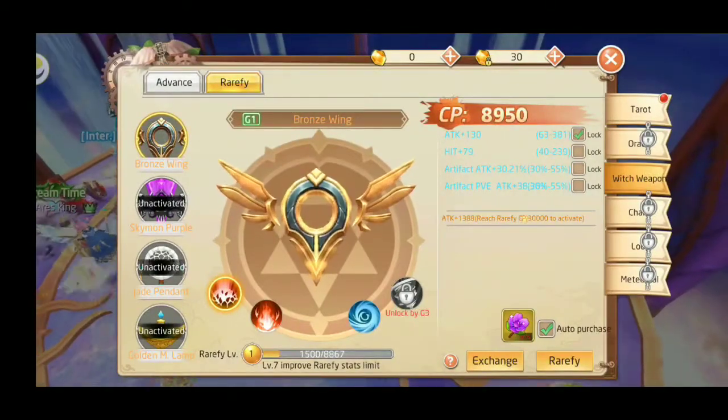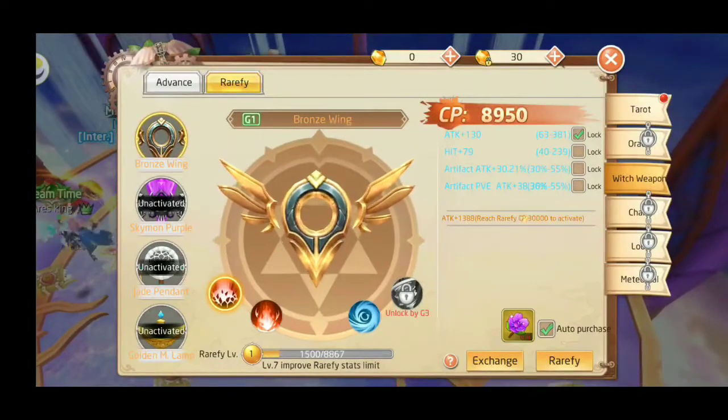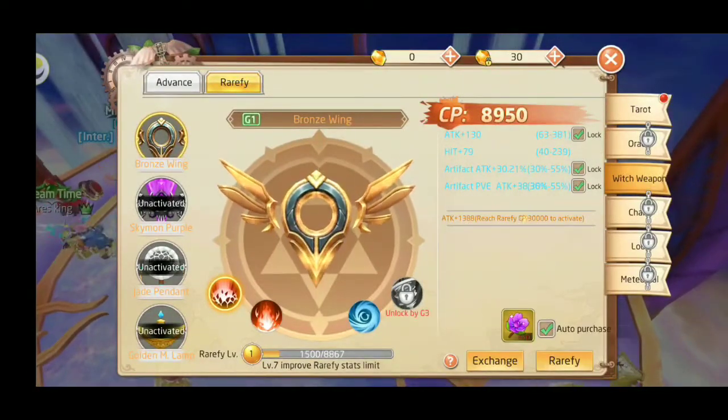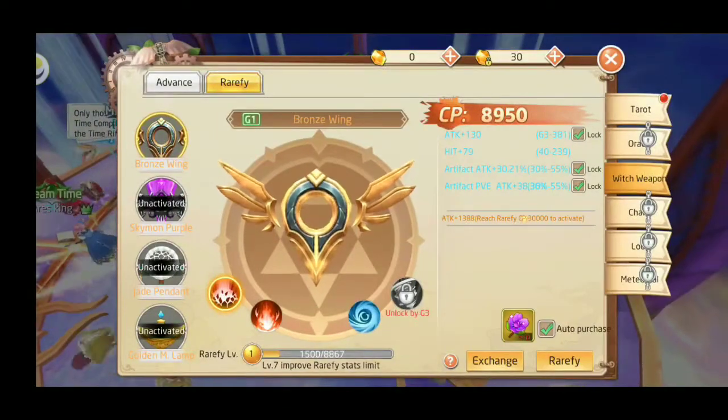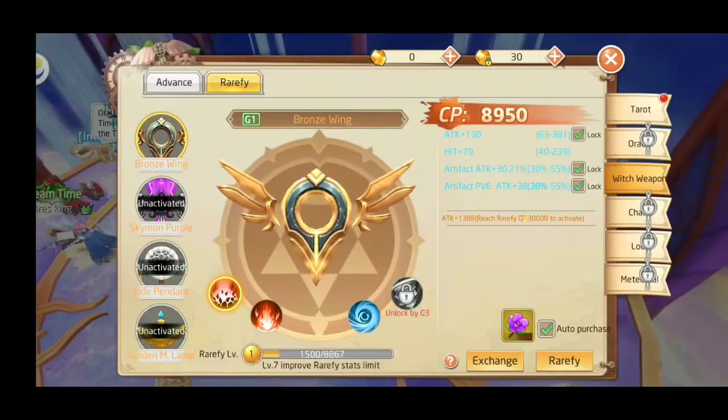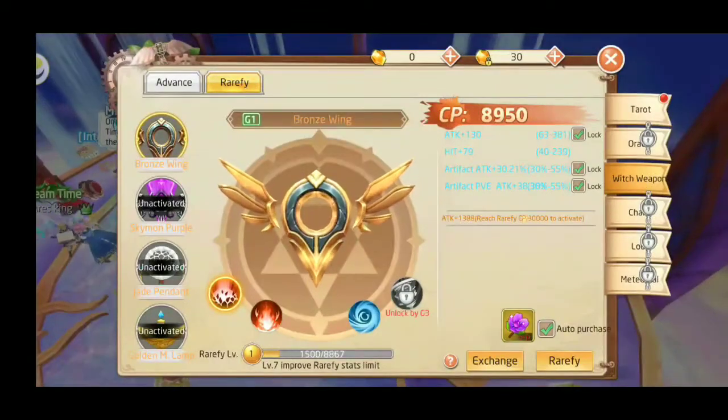So definitely you can lock these things in. When you start to switch, just hit lock. I'll lock attack, artifact attack, artifact, PVE if you want it. Or you could just wait to get something better, but these four things are really good. So be careful.